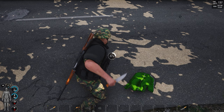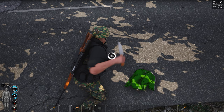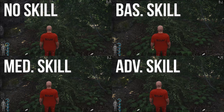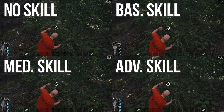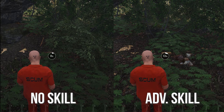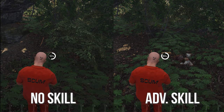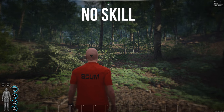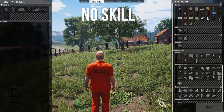To level up your survival skill, you can craft different items, cut trees, or do anything that has to do with crafting. Cutting a shirt or even crafting rope will level up your survival skill. The higher the survival skill, the faster you can do those tasks. Basic skill and above provides you with a compass, and the higher the survival skill, the more information you get on your compass and the more items you will be able to craft.